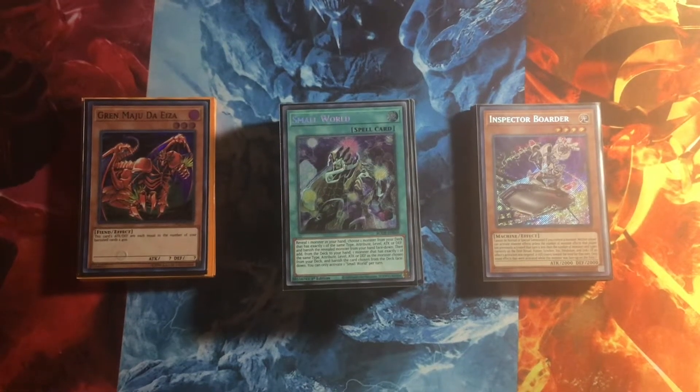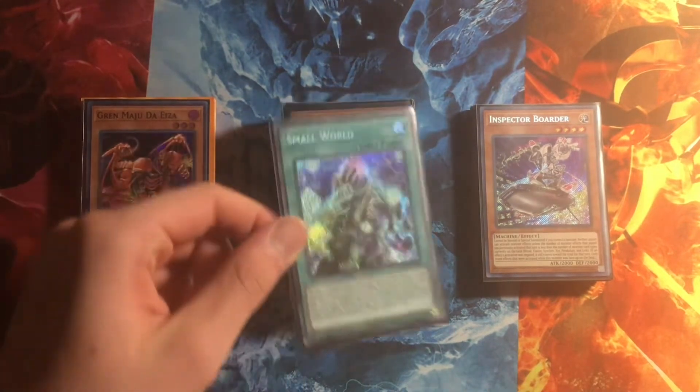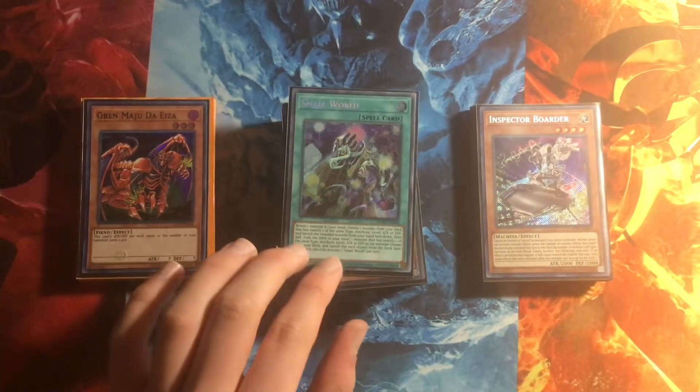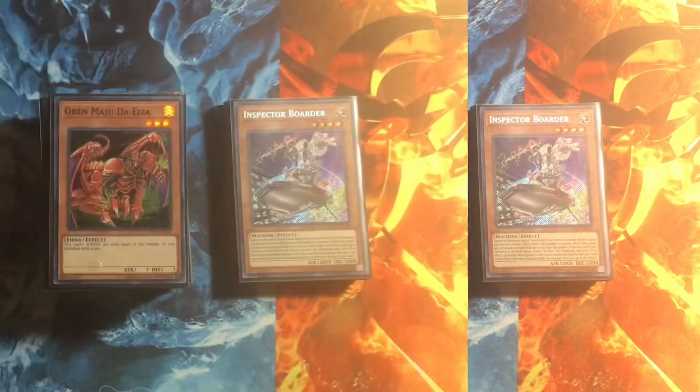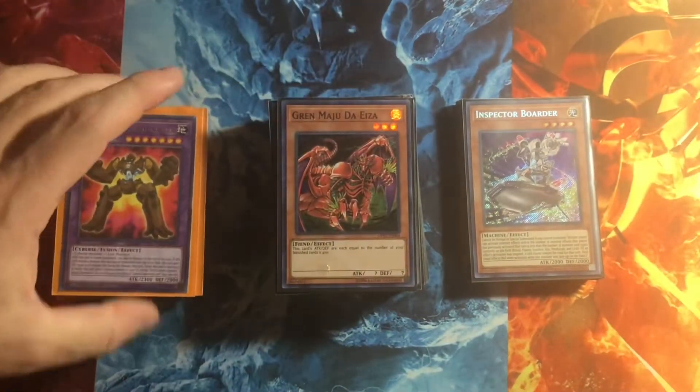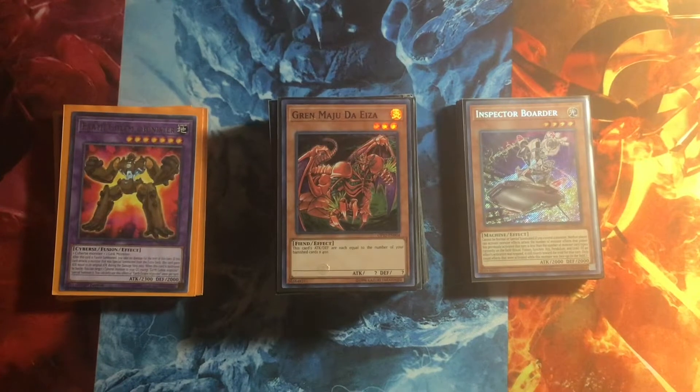Yo, what is up guys? It's Inspector Maju here and we're back with another Yu-Gi-Oh video. So today we have the Grand Maju combo along with Small World. We went to locals the past few times and we've placed real well with this. We just put in Small World not long ago, so we'll be showing you how Small World works and how it helps this deck out a lot. This is Daddy Maju here — this is what we've been playing at locals, me and Inspector Maju.